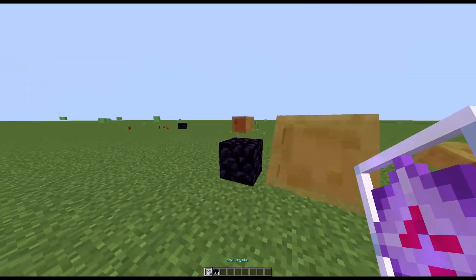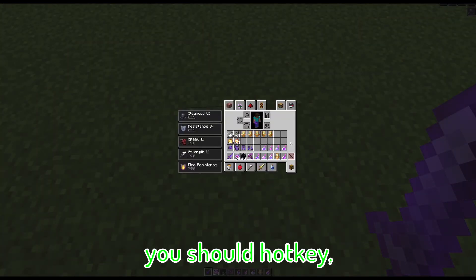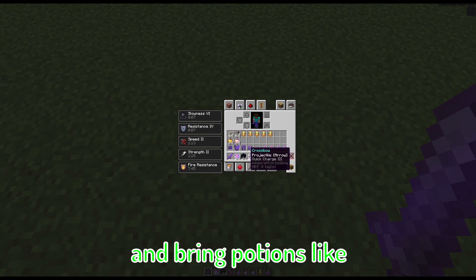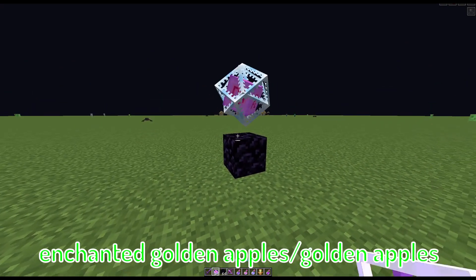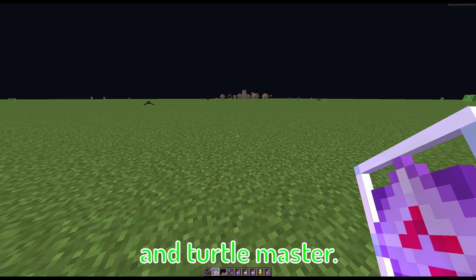Tips on it: when you place down obsidian and crystal fast, you should hotkey. Bring totems in case you keep dying, and bring potions like Speed 2, Strength 2, Fire Resistance, Enchanted Golden Apple, Golden Apples, and Turtle Master.